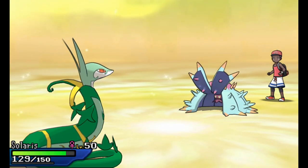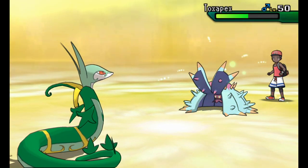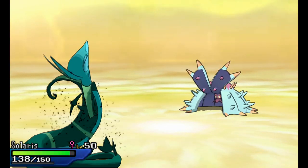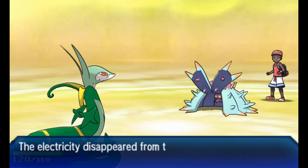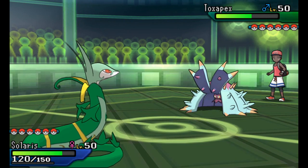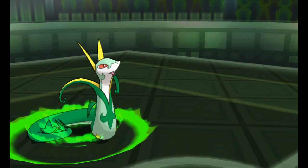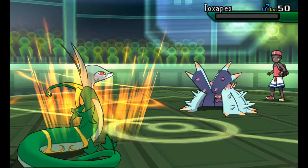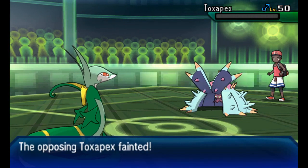Now without a doubt, if I hit Toxapex with Leaf Storm I'm going to take it out. I could have switched - maybe gone into Alolan Ninetales - but I have Hidden Power Fire on my Serperior, so I had very good type coverage. Anyway, he's going to keep Toxapex in. Leaf Storm is going to take Toxapex out of the match, getting rid of a very annoying wall in the OU meta. That was very awesome.